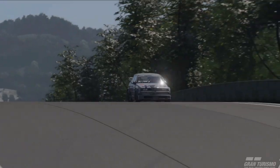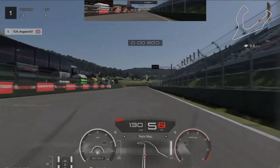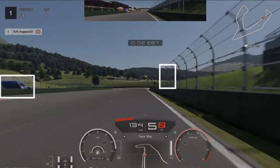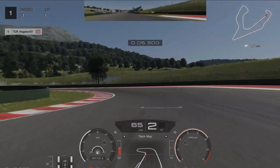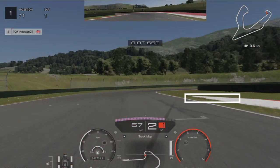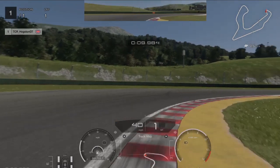As we approach the first corner, we are looking for the blue van on the left or the fence that finishes on the right. You want to be braking when the van disappears or just before the fence disappears. Cut the apex nicely, quick bit of acceleration, then brake just as this white little section finishes.